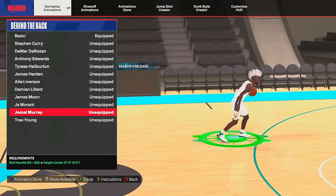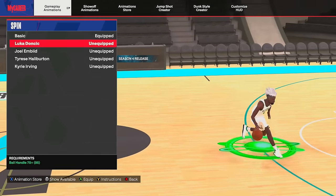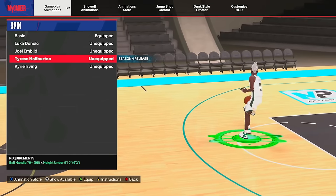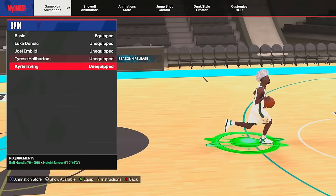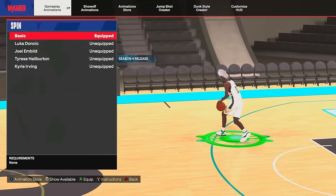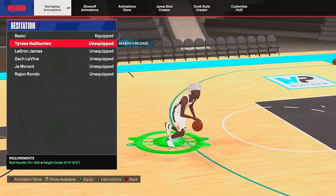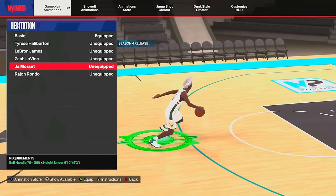They also gave us a Tyrese Haliburton spin, but honestly who really spins? Ever since they took out the spin back, no one really does it this year. If you were going to spin, use Basic — that's one of the best ones. They also gave us a Tyrese Haliburton hesitation, but like I said, a lot of the Haliburton sigs they added were for meaningless dribble moves. Hesitation doesn't matter that much — I use Ja Morant on all my builds for hesitation, which is a 75-plus ball handle under six-ten, so pretty much everybody can get it.